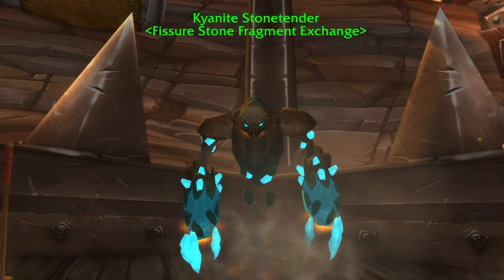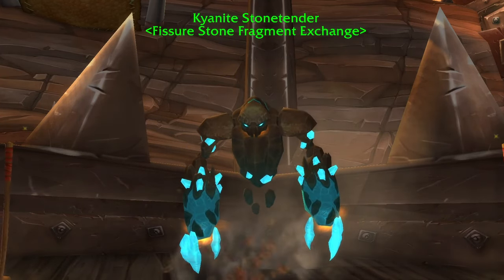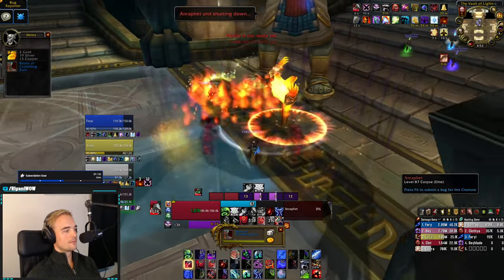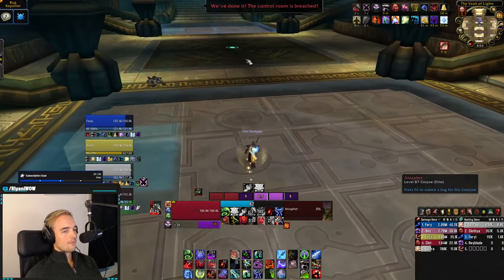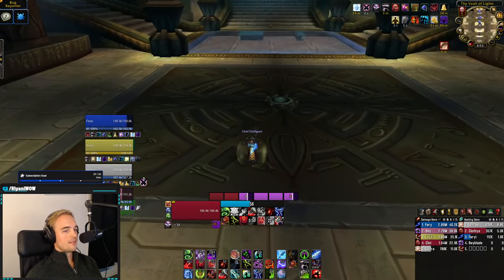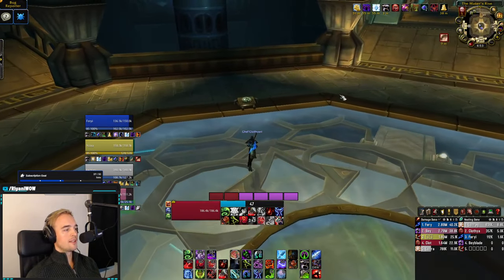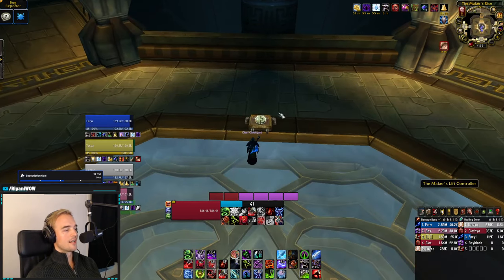All the things you'll be able to get from the new system will come from a new vendor that trades in a new currency called Fissure Stone Fragments. These fragments will drop from the new bosses in the new dungeons — each boss will drop 2, with the final boss dropping 5. Keep in mind that for the final boss to drop 5, all other bosses in the instance must be dead, which will be important for dungeons like Throne of the Tides and Halls of Origination. It will most likely be most efficient to not skip bosses when farming for fragments. Assuming each dungeon has around 4 bosses on average, one dungeon run will net you around 11 fragments.